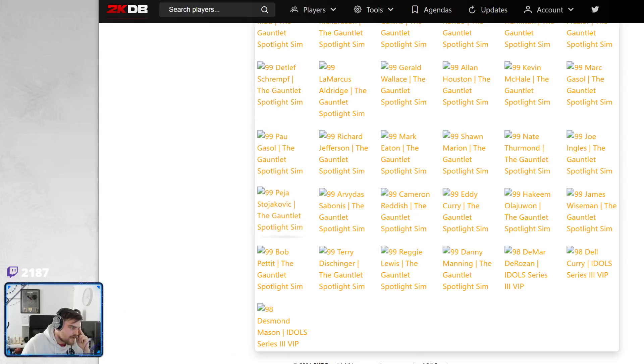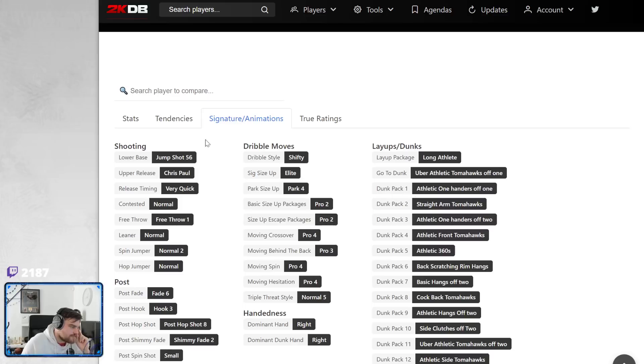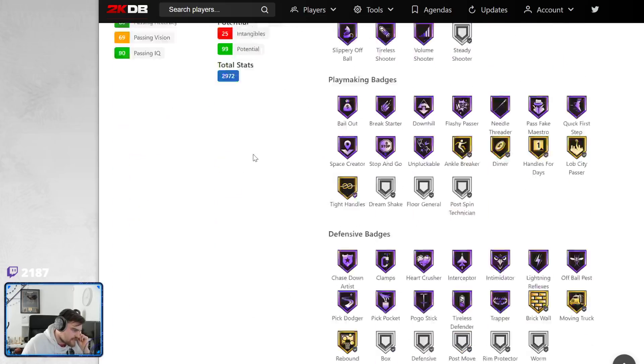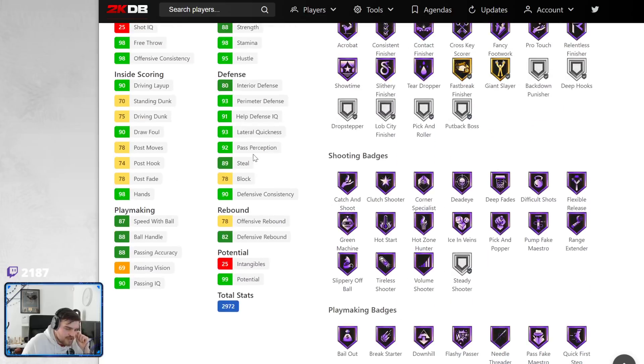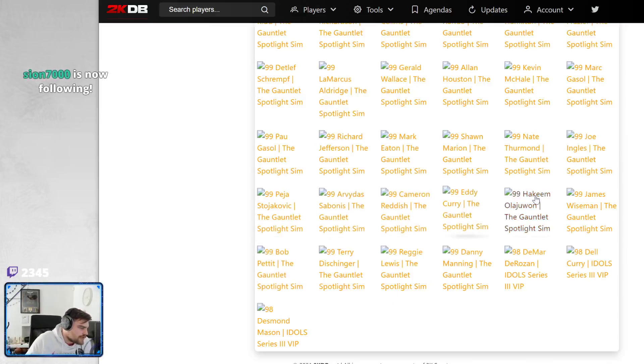Peja — what's his release? Pro 2, Pro 3, shifty. No, I need a 3-ball. Mediocre speed at best. Defensively he's okay. Peja is okay, that's all I'm going to say. He's fine. I'm not going to say this card's bad because he's just straight up not bad at all. But if we're talking about the best of these cards, he's probably going to end up being one of the weaker ones.